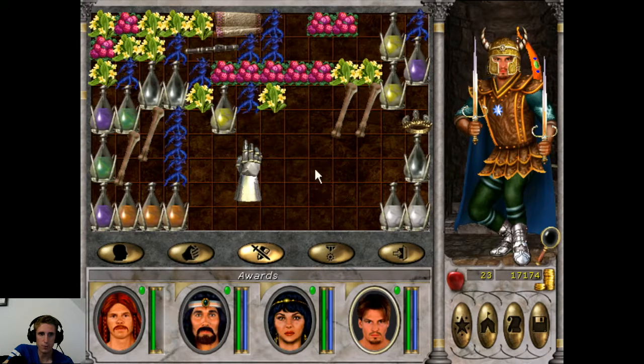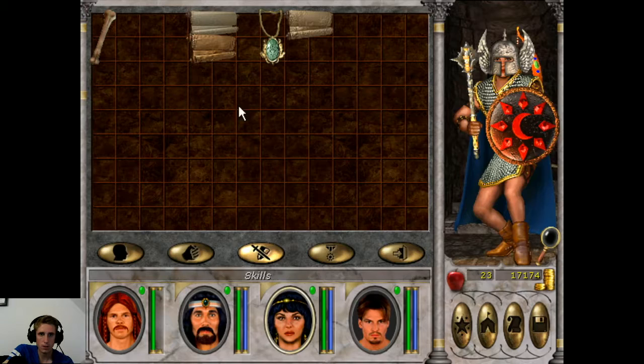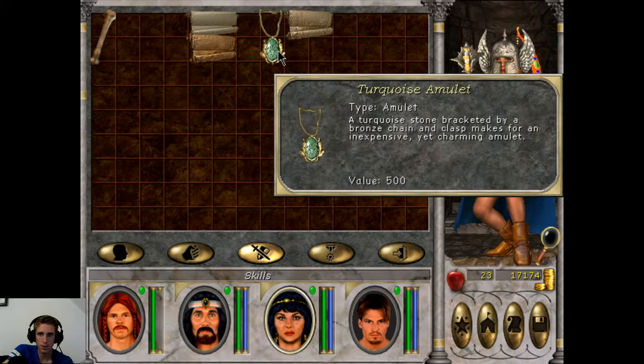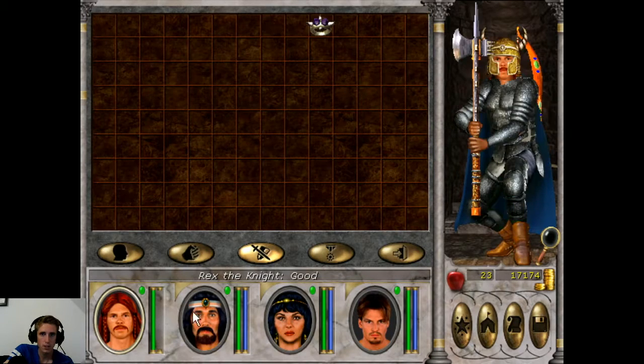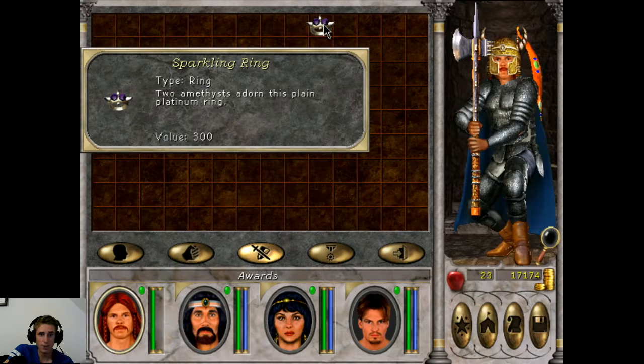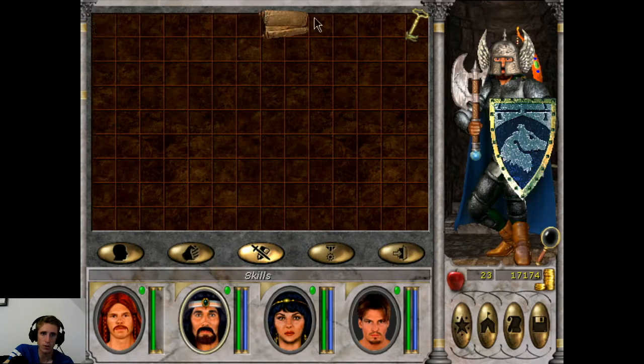Also we got some bones we can sell somewhere, and an amulet that we can enchant. I'm gonna give all the things we are going to enchant to our Wizard. But that's below 450 — we can't enchant that one, it only got 300 in value.